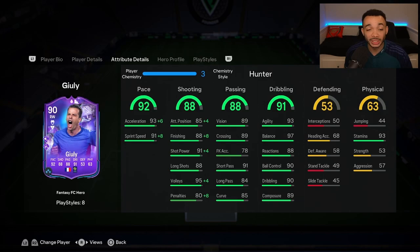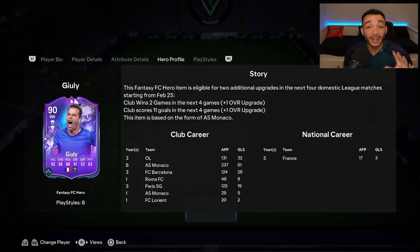Brief hero profile: his upgrades are based on AS Monaco. They're currently third in their league but have PSG next, so let's say they take a loss there. They'd need two wins out of the next three to get one upgrade, and then they'd need to score 11 goals — might be a bit tough. So let's say we expect a plus one.